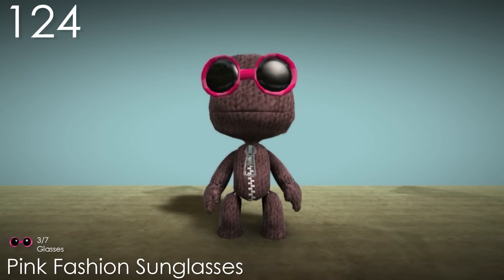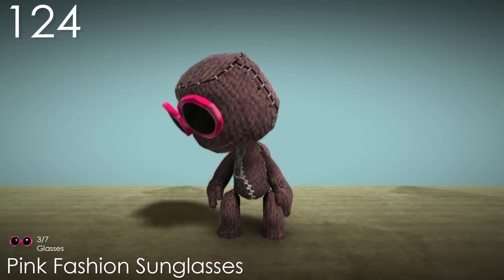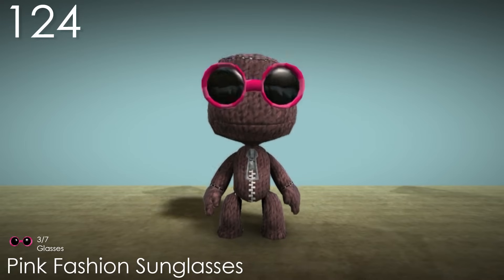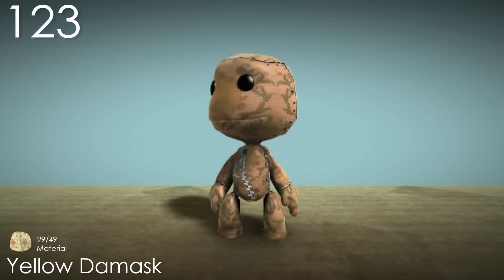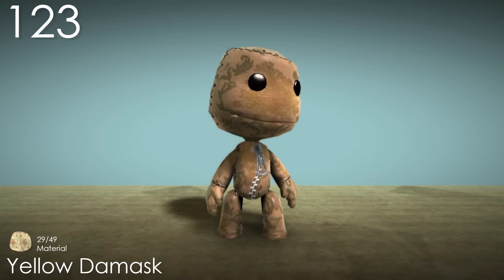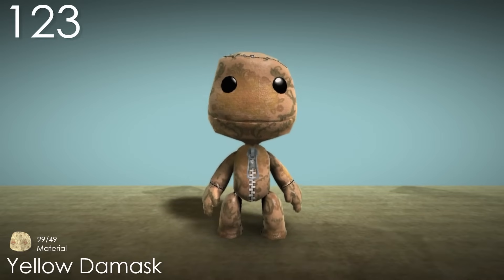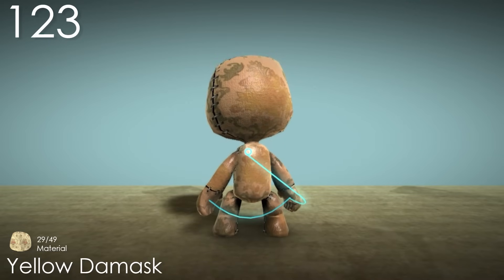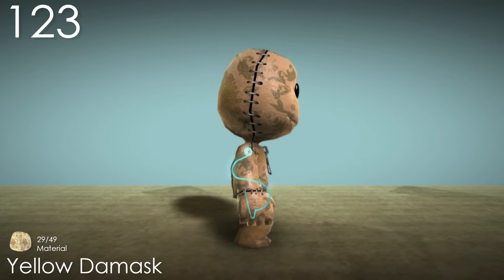Number 124: Pink Fashion Sunglasses. These ones are quite stylish with how big and round the lenses are, and the alternating colour is quite cute as well. After looking at it for a while though, it does make Sackboy look like he has bug eyes. Number 123: Yellow Damask. This is a material I really like the design and pattern of, but I think the colour doesn't really work very well. For being called Yellow, it isn't really yellow at all. If it was less orange, I think this would be one of the better materials in the game, since it does have a nice pattern that's almost nostalgic to look at.